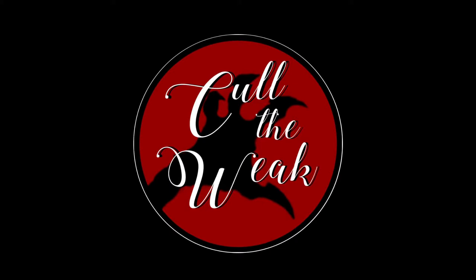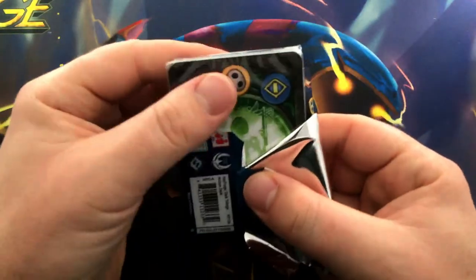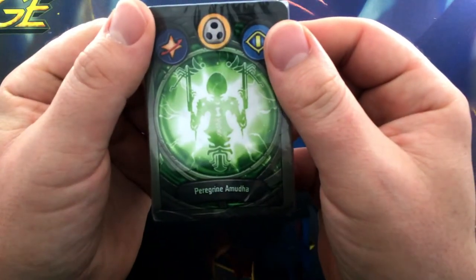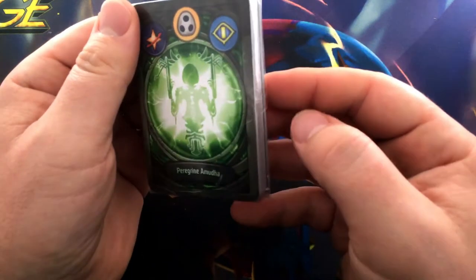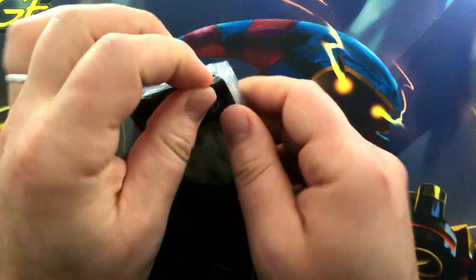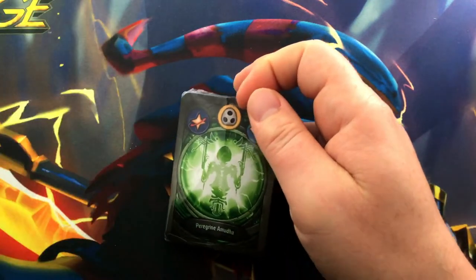Hello Archons, it's Brobnar89 back with another groundbreaking discovery here on Call of the Week. Let's see what kind of madness we get today. The houses on this one are Star Alliance, Shadows, and Sanctum — all the S's. He's got little sword arms there — this is a Wolverine, getting a little X-Men deck in here. The deck name is Peregrine Amoodha, which is very difficult to read.